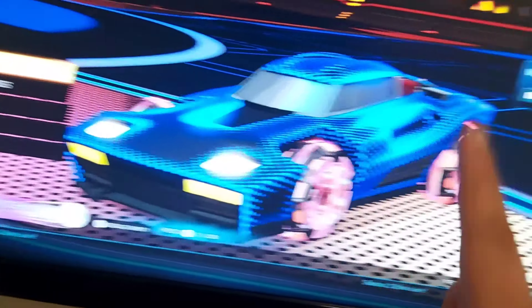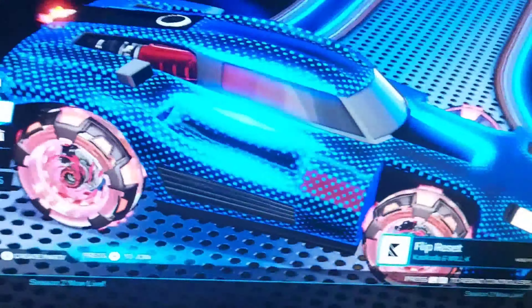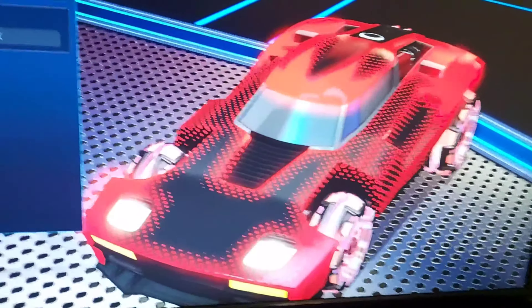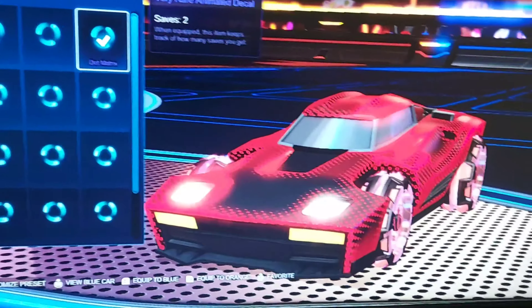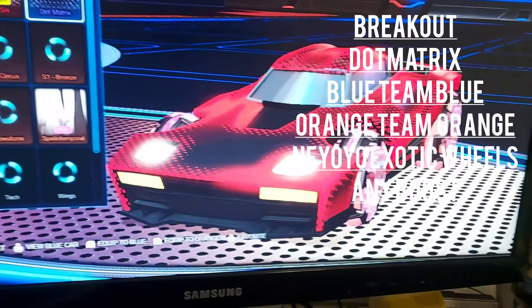So number one — this is number one. This car only looks good with orange, so it's really only good with orange. This is the 'Don't Meet' decal. What you need is the Breakout car body and the 'Don't Meet' decal.